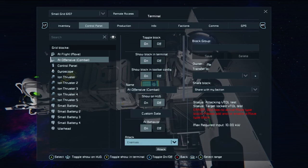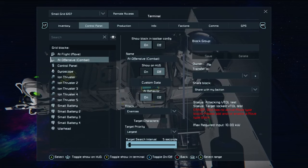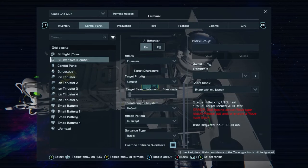Then the AI Offensive Combat block: turn on its AI behavior, set it to attack enemies, target the largest grid, and search every five seconds for a target. Leave the threatening subsystem as default. The attack pattern — and this is the most important thing — set that to Intercept, so it will attempt to intercept an enemy grid and ram into it. That is the core of your missile. Leave guidance type as Basic, and make sure Override Collision Avoidance is checked on.